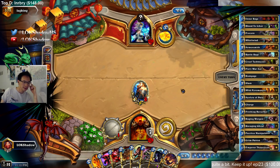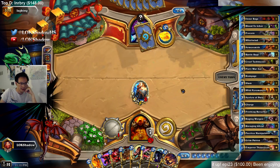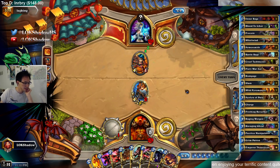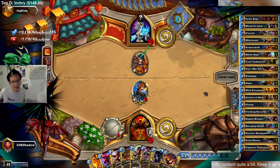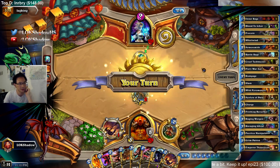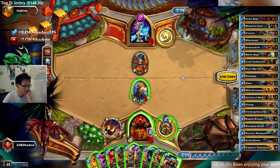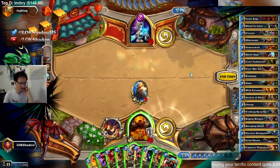Should be Ice Block — pretty sure. It's not Counterspell because our coin tested that. See if he has Alexstrasza. He shouldn't be drawing cards — or he shouldn't be trying to draw cards. It might be Reno Freeze Mage, but the list is a little bit weird, and he's playing it wrong if he's cycling. That's not right. So if he's cycling, that allows us to cycle a little bit too, though I don't really want to cycle too much.